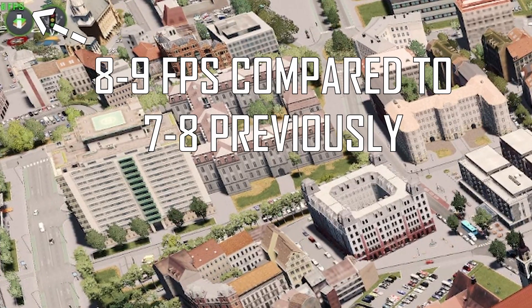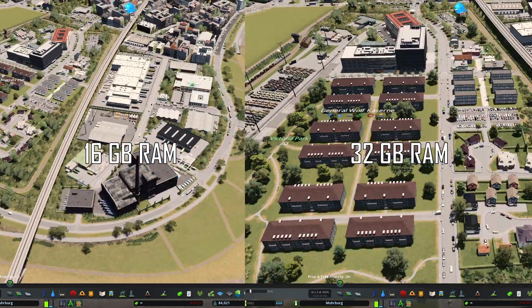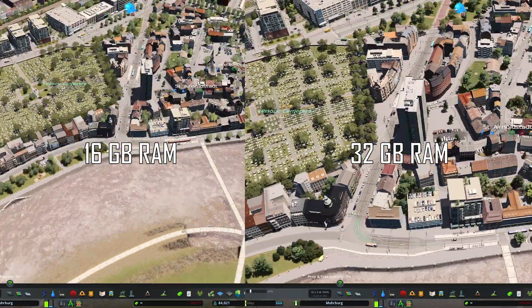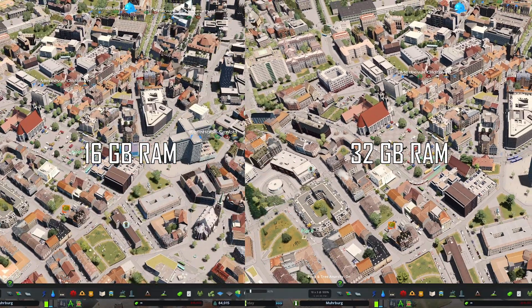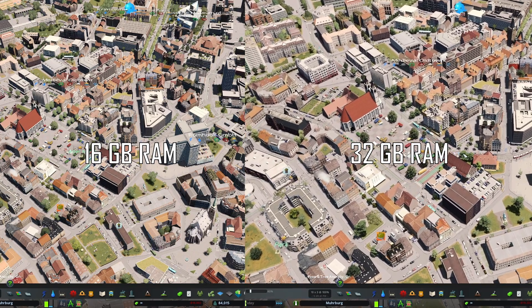Now let's finally answer the question: how much of a performance increase do we actually see? Well, here's the truth — one FPS. Yes, I'm not kidding. One FPS looking at the same area in the old town. But here's the actually important thing: moving the camera around now causes way less stutter from constantly pushing and loading files to and from the SSD. Here's a side-by-side comparison. While FPS is barely increased, the game now runs and feels much smoother moving the camera around during live gameplay.